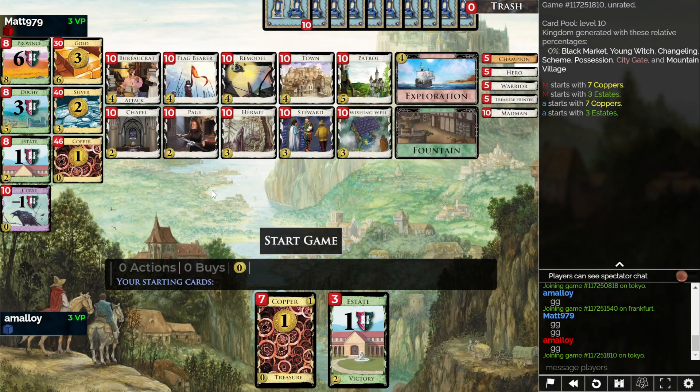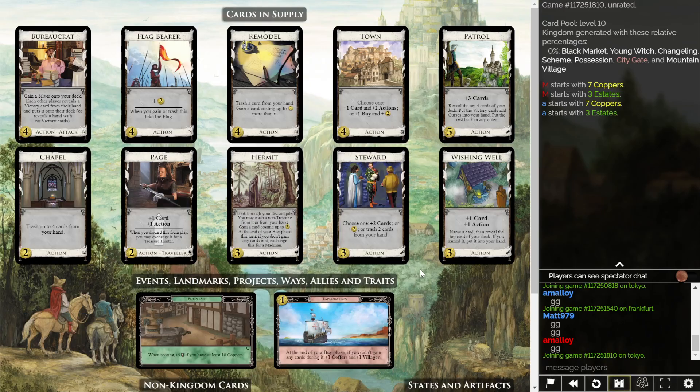Hello, everyone. Welcome back to Dominion League, Season 56. This is my fifth game against Matt 979. We're tied 2-2 at the moment in Division E1.